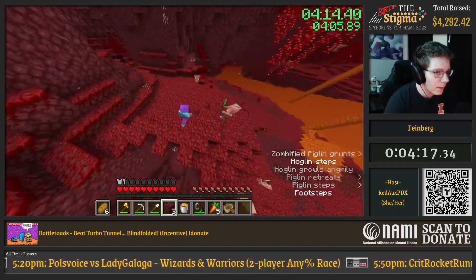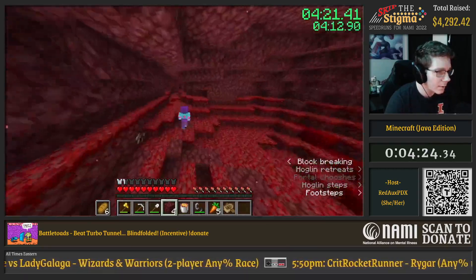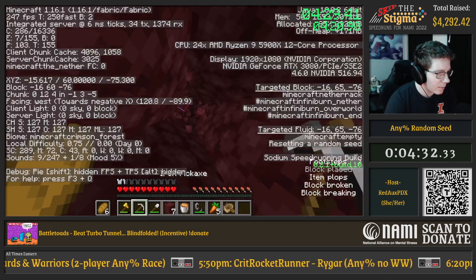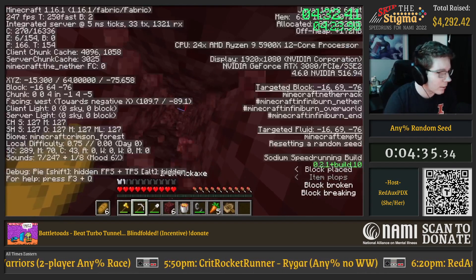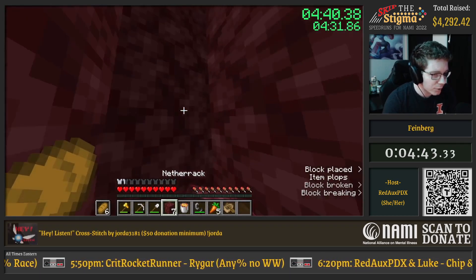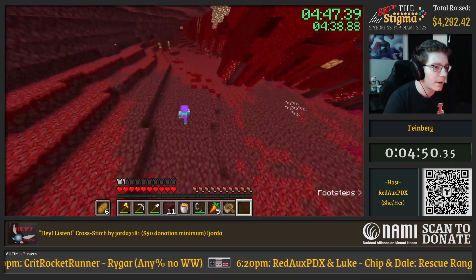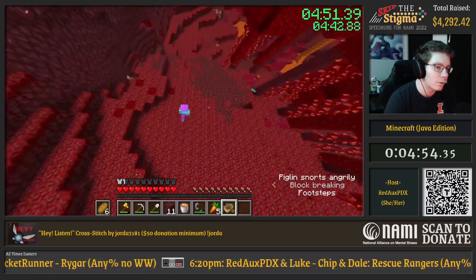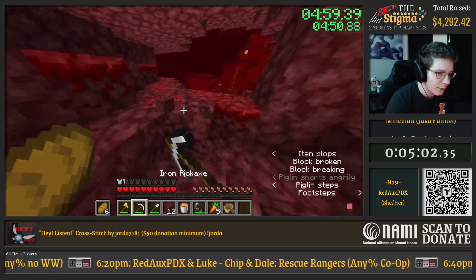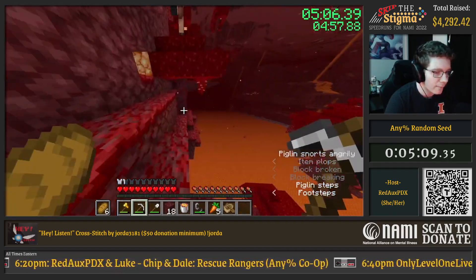I'll just dig through the wall. I used this F3 menu here and looked at the entity counter in the top left to see where a bastion is. The reason why this works is because these bastion structures have a lot of piglins inside them, and potentially hoglins and other mobs that are specially tagged by the game to not despawn when you're too far away — because it'd be dumb if you rolled up to a bastion and there were no mobs in it.